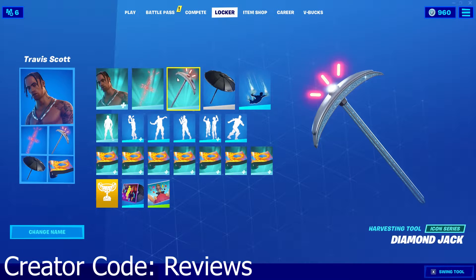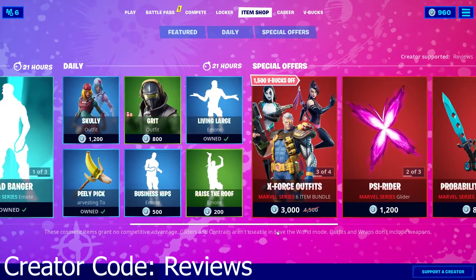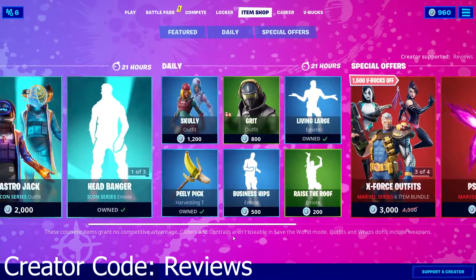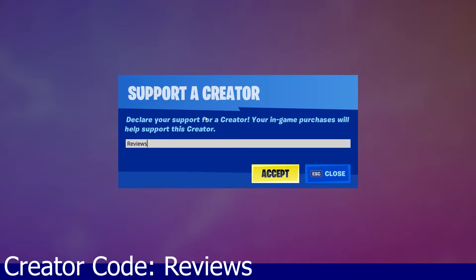Hey guys, welcome back to another video. Today we're reviewing the Diamond Jack harvesting tool, which is part of the Icon series and also part of the Travis Scott set. It just came out for the first time today, April 21st, 2020. The shop right now is a very good shop, so if you're looking to pick up any of these cosmetics, please make sure you put in a creator code. If you want to use ours, our code is 'reviews' — we really appreciate anyone that uses it.